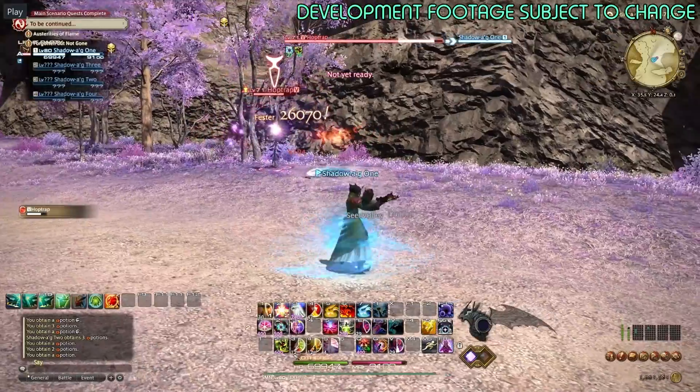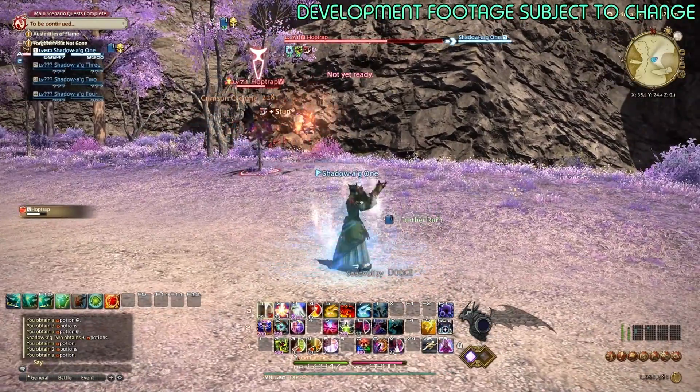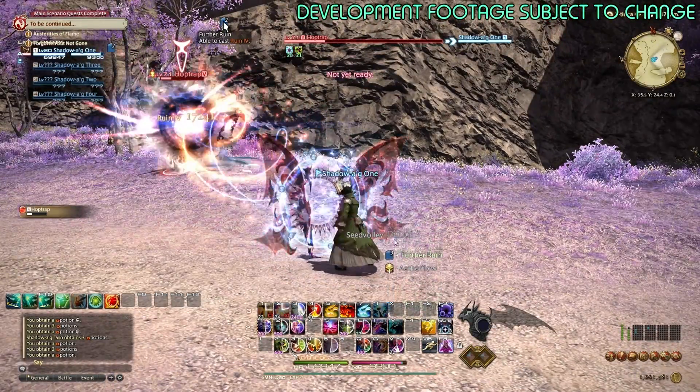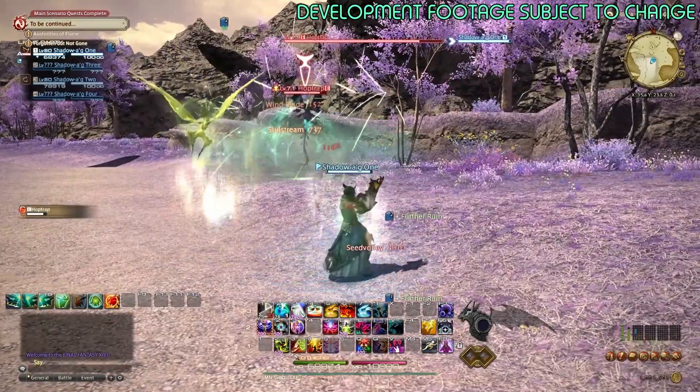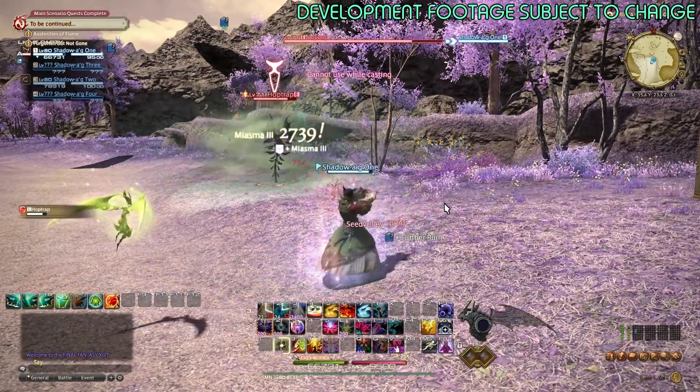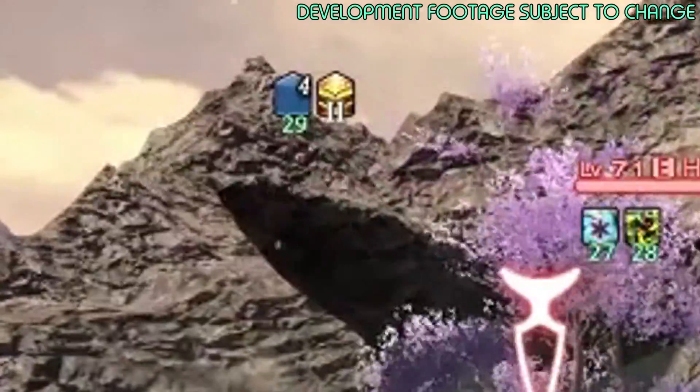Every time you use Eggie Assault it grants you Further Ruin and it stacks. I'll show you here — 1, 2, and it gives me 1, 2, 3 stacks of Further Ruin. I used one and got a third stack. It can actually stack up to 4, so using all four Eggie abilities gives you four stacks of Further Ruin.